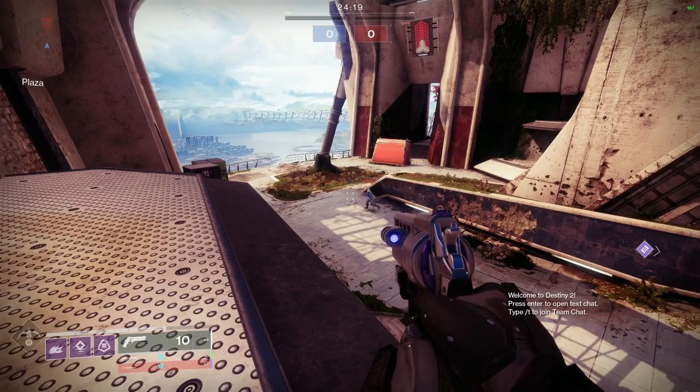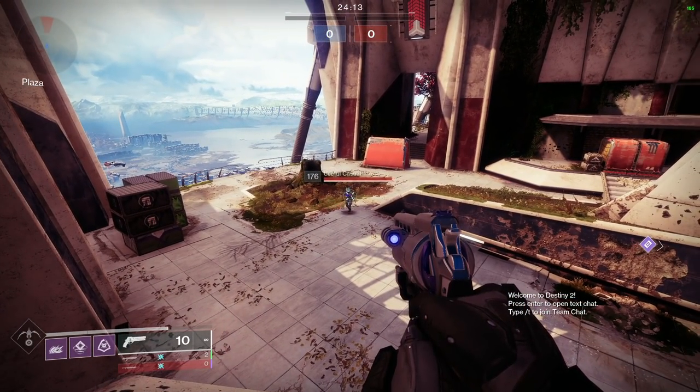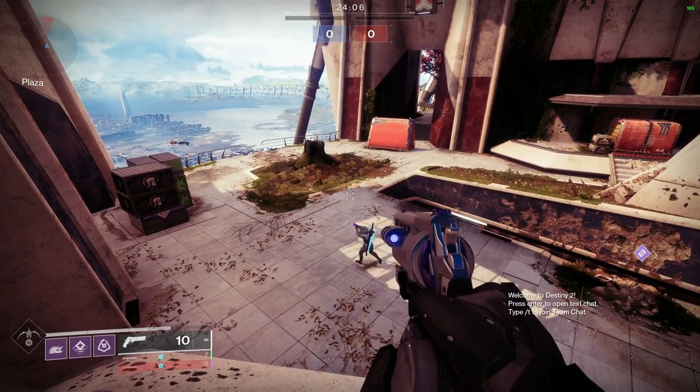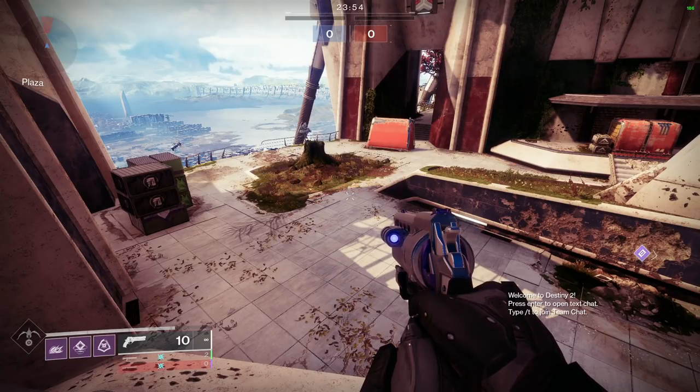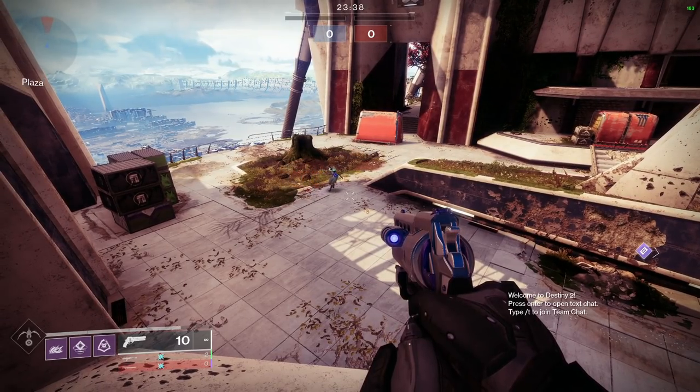Perp introduces himself, noting he's used fusions throughout all of Destiny — starting with an OG Plug 1, then trolley problems and all sorts of things. He considers Saladin's Vigil the Super Saiyan of all fusion rifles — the power-crept endgame fusion of Destiny 1. In D1 early on you could get 40-meter fusion kills no problem; by the end, Saladin's Vigil was the only one remaining that could pump out 30-meter kills, which he compares to what Timelines Vertex is today.